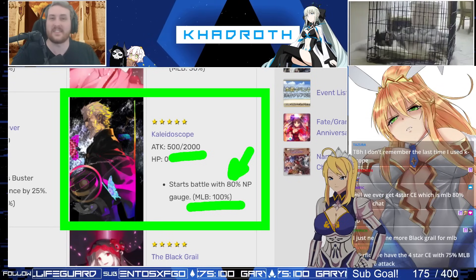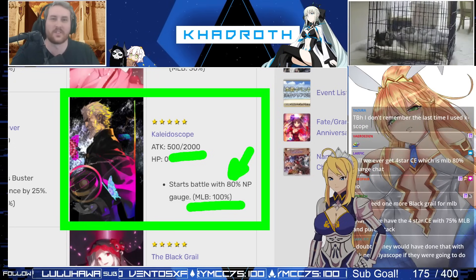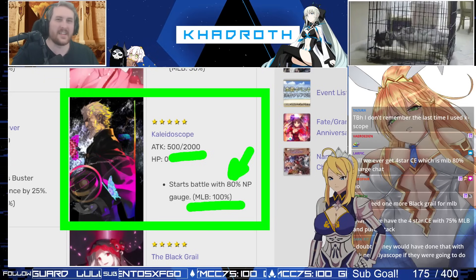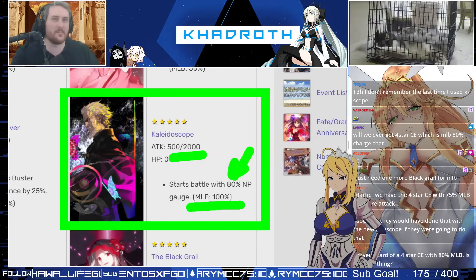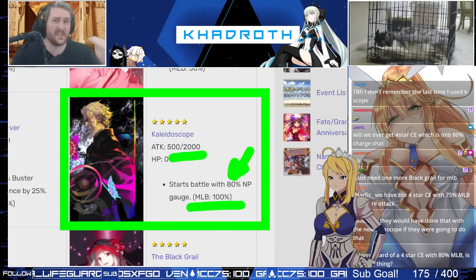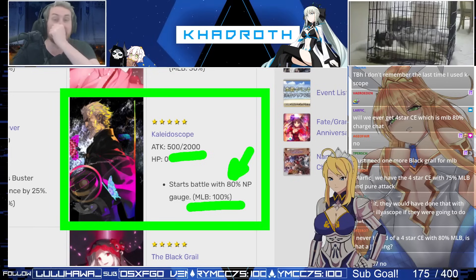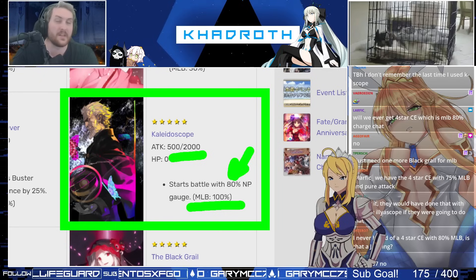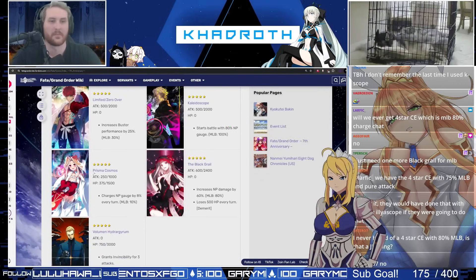There is a current trend on JP where Black Grail seems to be the more used of the big meta CEs as opposed to Kaleidoscope, and that is certainly true for the most part. But having a couple of Kaleidoscopes on hand is never a bad thing — there are scenarios where you just want that easy charge and it allows you to get up and go right away, especially if you have good supports. It has waned some in overall usability over time, but it's still incredibly useful. Getting to that first MLB — that 100% starting charge CE — is invaluable, and there are definitely still units in the game that require this, especially if you're trying to three-turn.